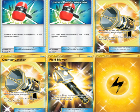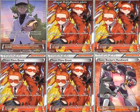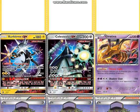Two Counter Catcher — you are pretty much always behind on prizes unless you use Lightning GX and they haven't taken a prize yet, so Counter Catcher works. One Field Blower to discard tools and stuff. One-one Lightning Energy for the Zergatrees — I had to double check, but it's called Lightning Energy.